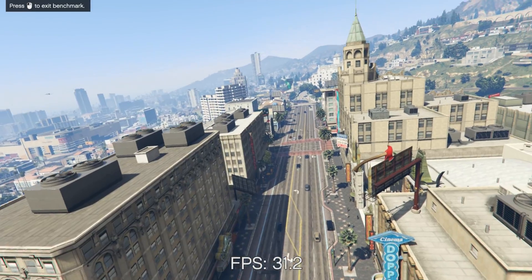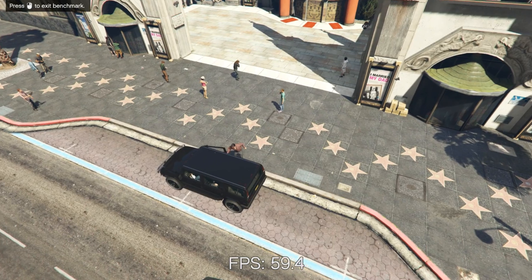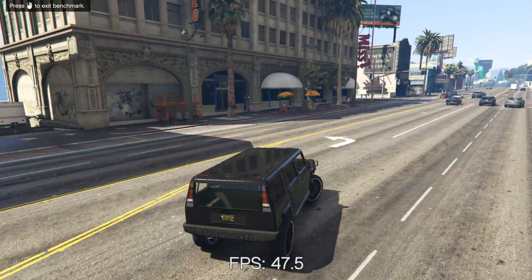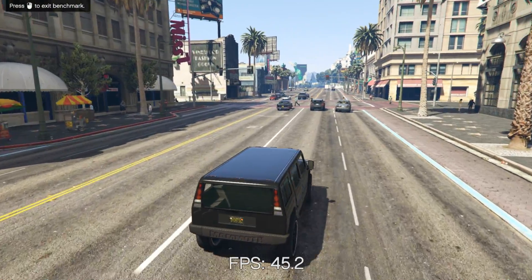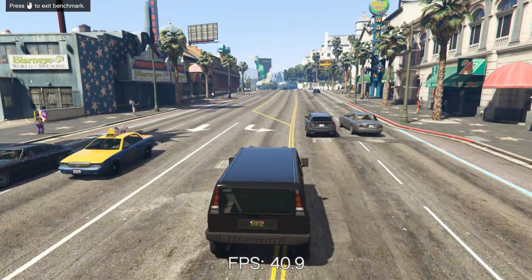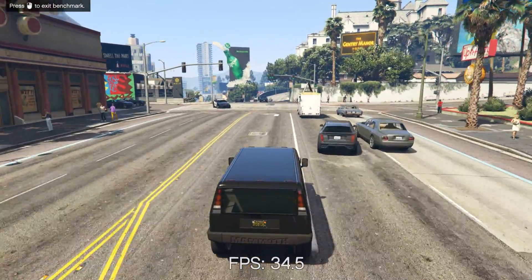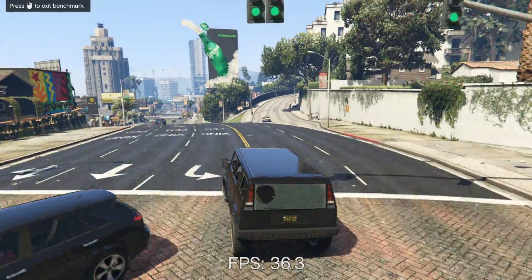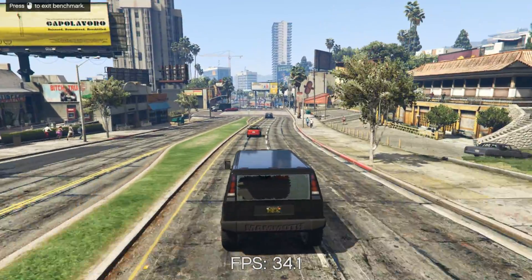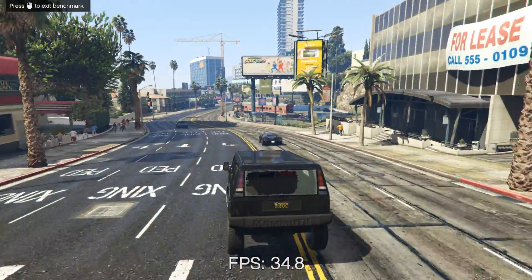There's one thing that I've noticed with this new card — I believe it's due to the Maxwell architecture — but I haven't had any game stuttering. It's played so smooth since I got it. I tested it out with Skyrim and I tested it out with this game, and I love how the gameplay is so smooth. Whereas with the 680, which is running on Kepler, I've also had a 770, which is crazy.